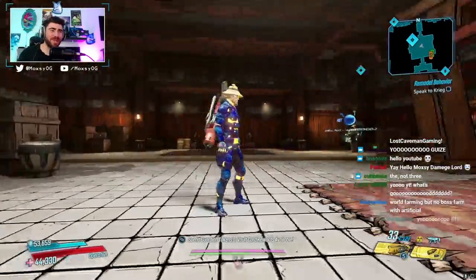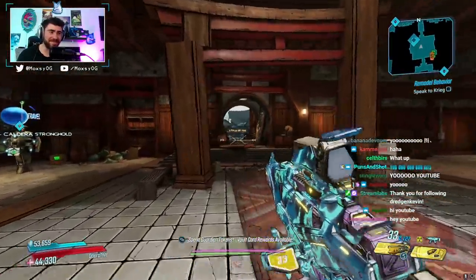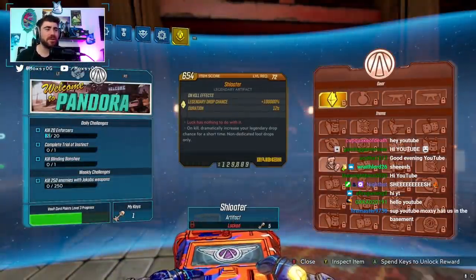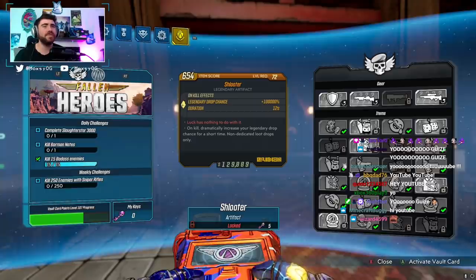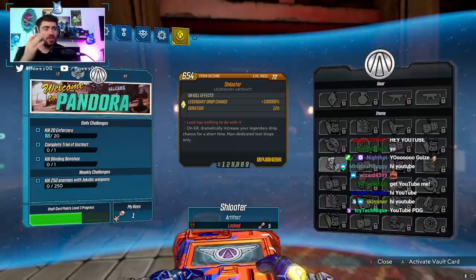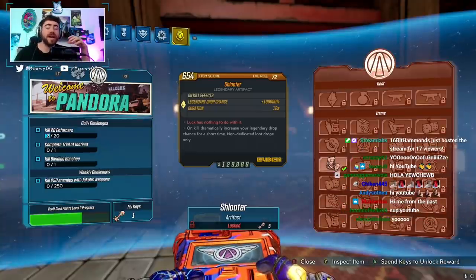What is up, MaxingOn Borderlands 3 video, and today we are going over one of the coolest artifacts I've seen in Borderlands 3. Today launched the new vault cards, and if you want to start earning experience towards the new vault card, you need to tab over to the old one — see how this one is now active. You can tab over to it, hit the activate button, and you are now earning experience towards it.